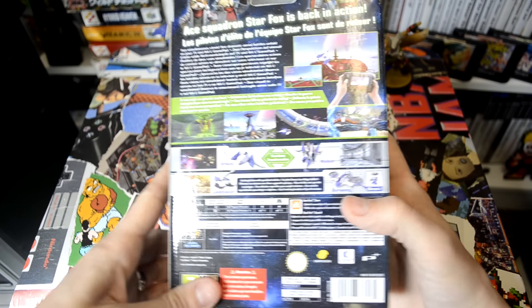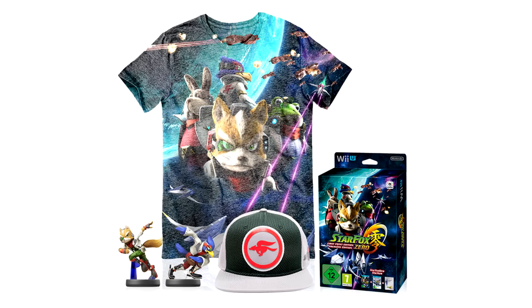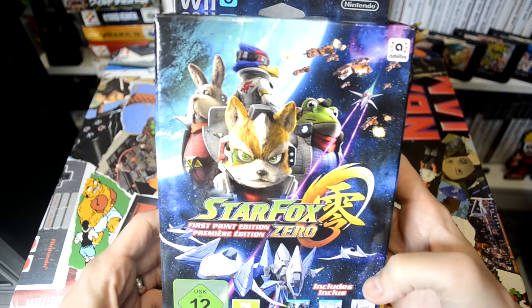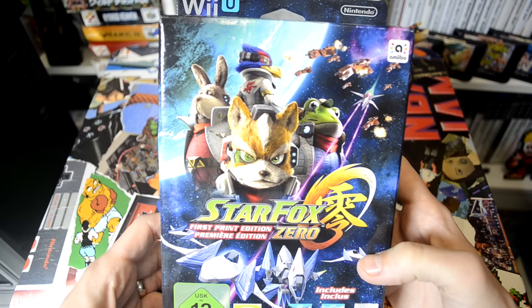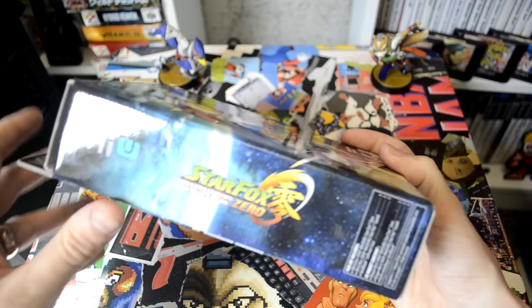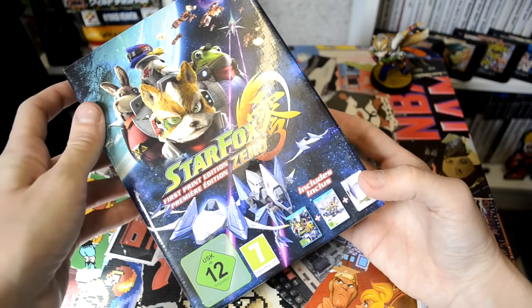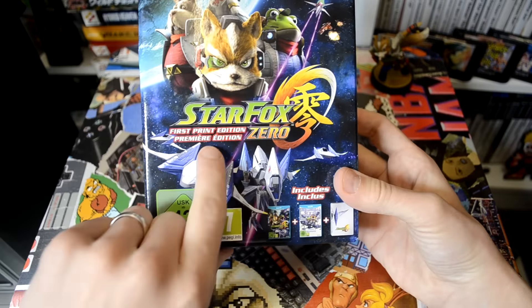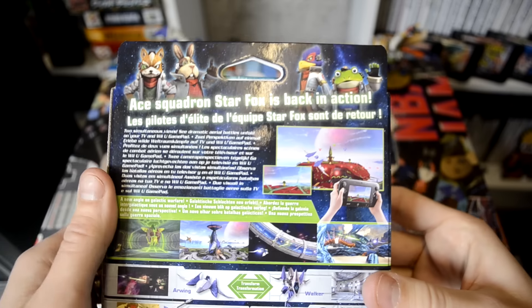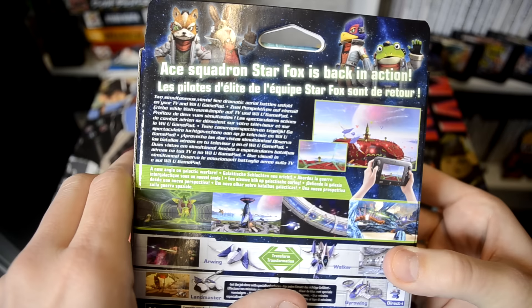I missed out on the Nintendo version of this first print edition, which came with a t-shirt — unfortunately annoying for me — but I saw it come up on Game and I grabbed it. This was £49.99, I think, and I'm okay with that. So look at that, there's the box. Right, let's have a quick look: first print edition, Premiere Edition. It includes what I said before, and on the back as you can see here, 'Ace Squadron — Star Fox is back in action.' Yes he is.